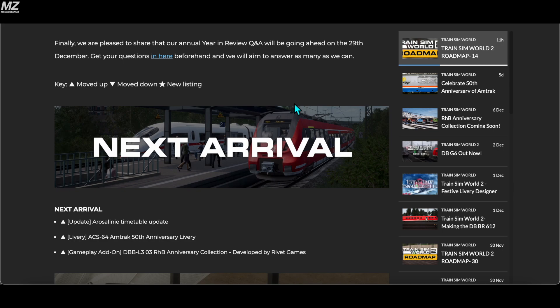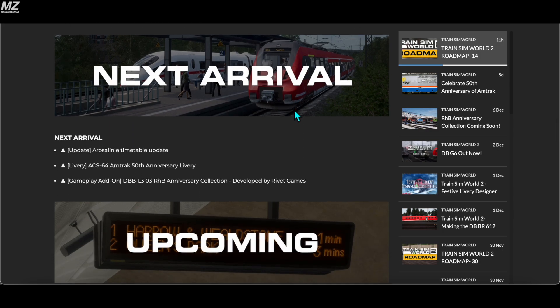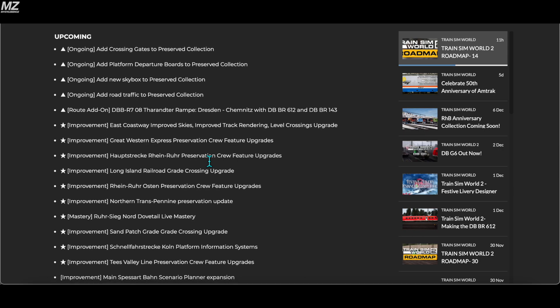Moving on to next arrival on the actual roadmap, we have the Arosa line timetable update, the ACS-64 Amtrak 50th anniversary livery, and the RHB anniversary collection. I'm looking forward to the first two — I'm not really a big fan of the anniversary collection with all those scenarios and liveries; personally I feel like it's overpriced. In the upcoming section, this is where the bulk of everything is.